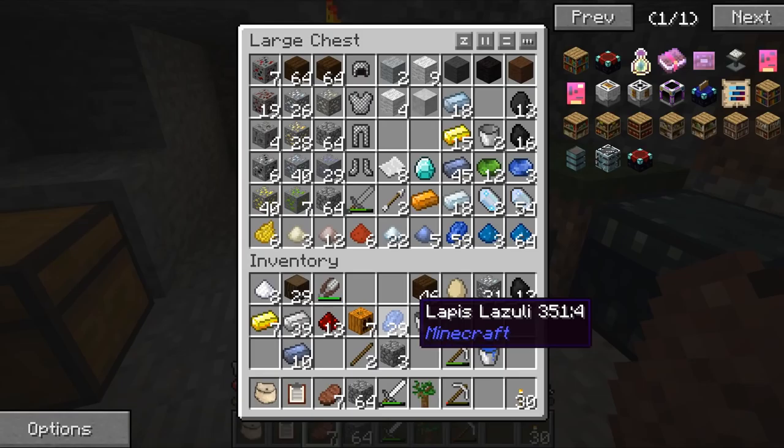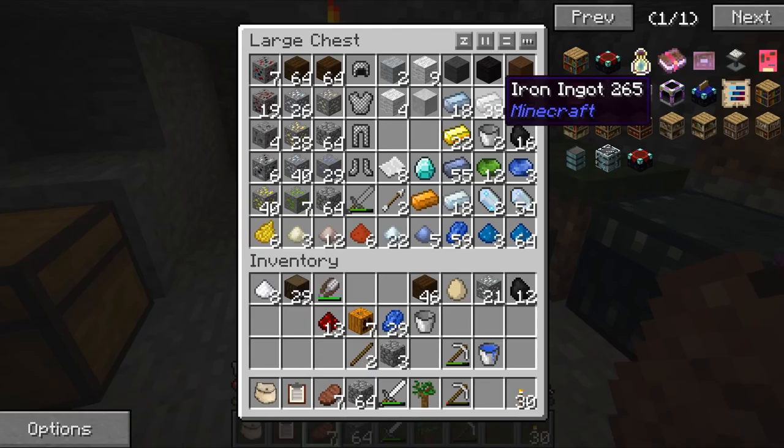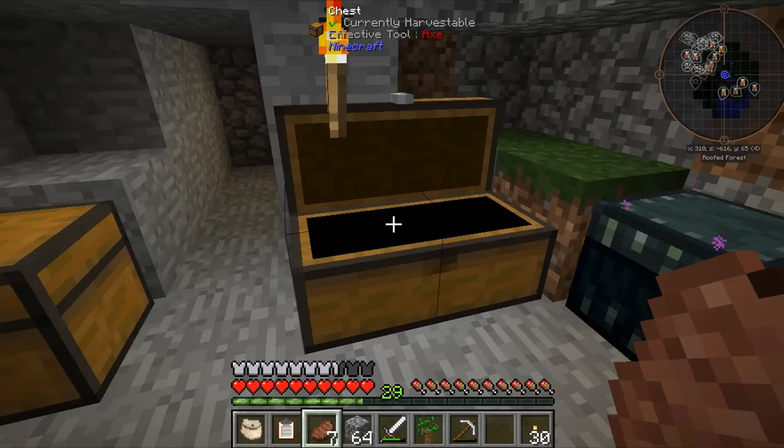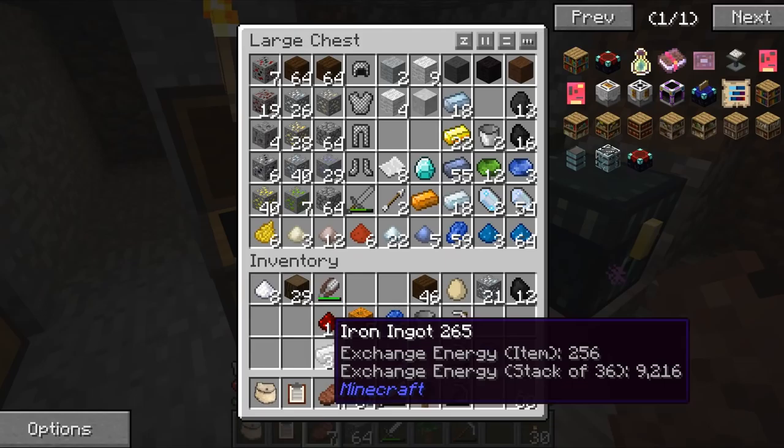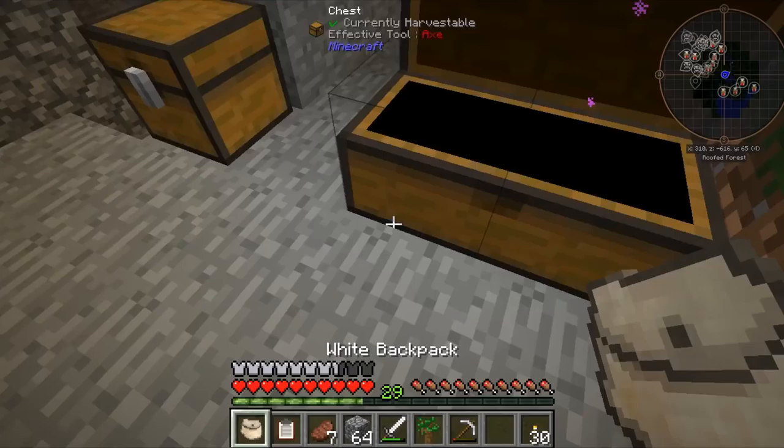I was thinking of making a silk touch pickaxe so we can make an enchantment table. But to make an enchantment table at good levels we need to get a load of books, which is going to require a ton of sugar cane. Why is it needed for an enchantment table anyway? The enchantment table is four obsidian, two diamonds, four obsidian, and one book - which is going to be easy to make. So we do need leather for books as well.